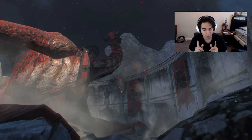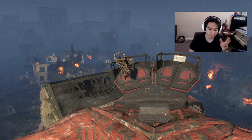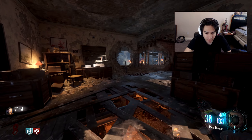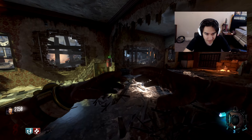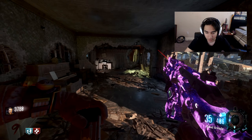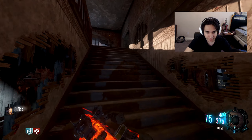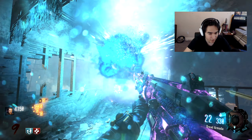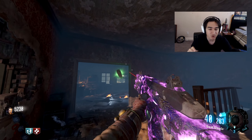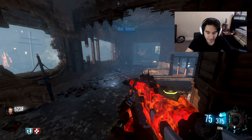Now we're going into the hatchery. I'm gonna have to pack-a-punch at least one of these weapons and then we cannot leave again until round 13. Round 13 we'll be able to get two more perks, most likely Speed Cola and Double Tap - I might actually hold off on Double Tap because Black Ops 3 guns are strong enough to last a while. I'm going to pack-punch the Man of War here just because the BRM - they're both gonna be one-taps to the head. So essentially we're in it now, sitting here until round 13.